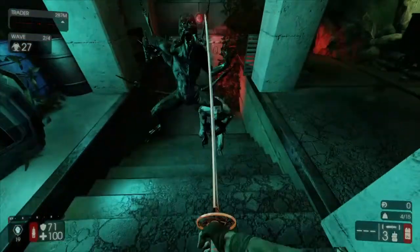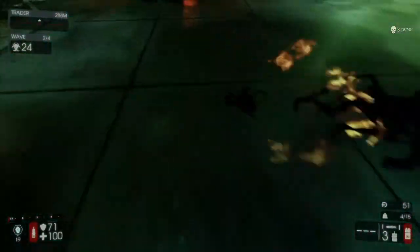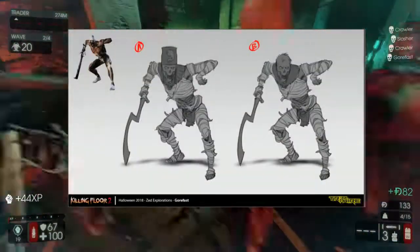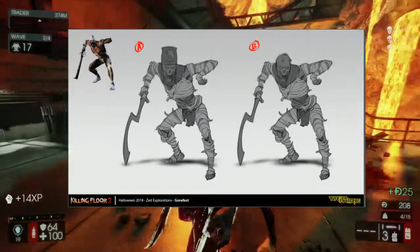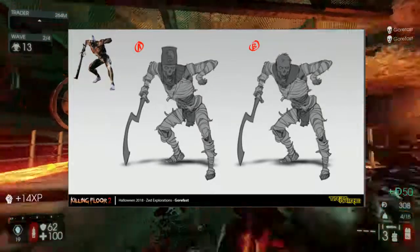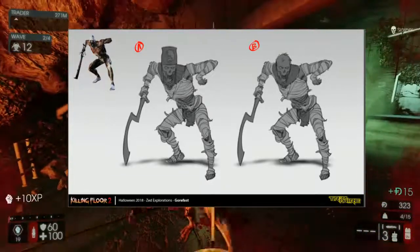The last two things from the list today are two pictures for the Husk and the Gore Fast. So this is the Gore Fast and he looks like a mummy. I like the one labeled A on the left with the hat — that hat looks gorgeous. In general it's a really nice skin. This makes it even more exciting for this Halloween update.